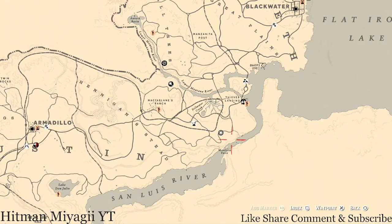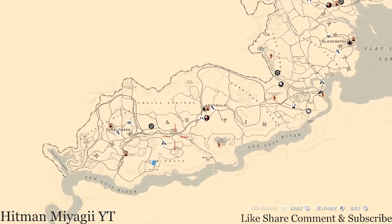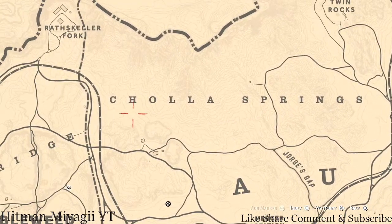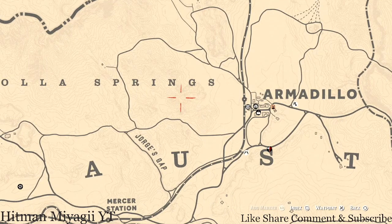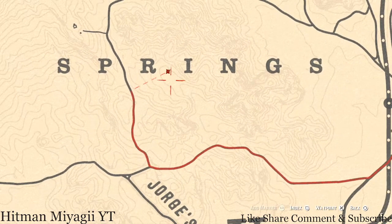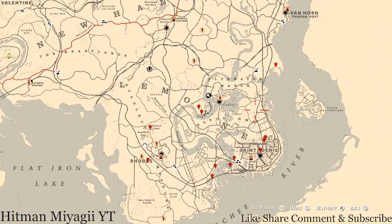I wouldn't move any camps down here — it's kind of pointless, a waste of money. Just fast travel to McFarland's Ranch and run on down. The next thing I want to point out is the Caribbean Rum antique alcohol bottle for today, which is in Cholla Springs, between the R and I of 'Springs.' How I'd personally get there is fast travel to Armadillo and run right to this location. There's a tent, and on the ground right in front of that tent you should see the Caribbean Rum antique alcohol bottle.